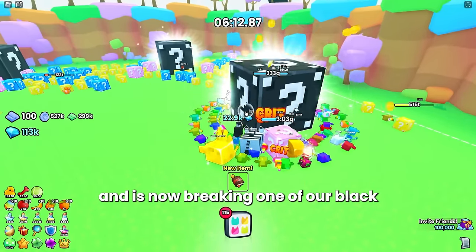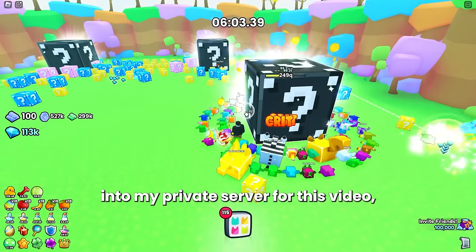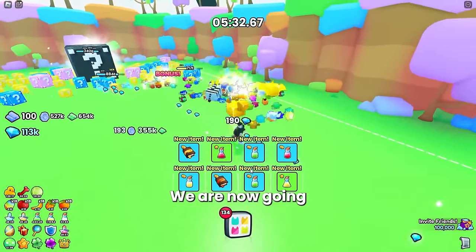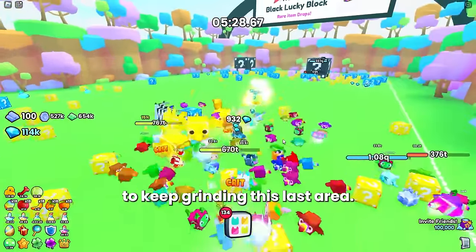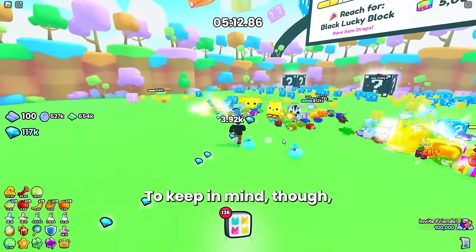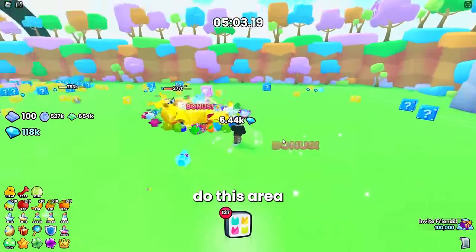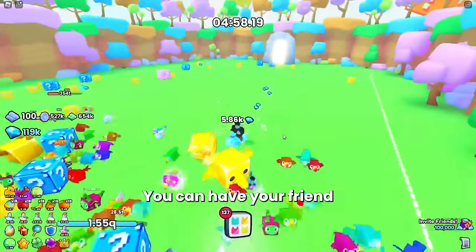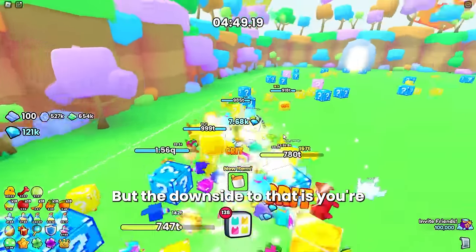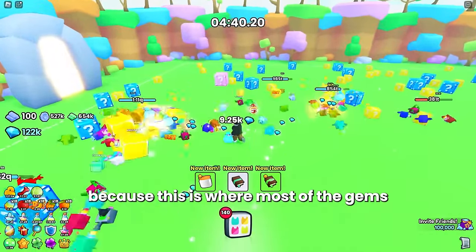Another player joined our lobby and is breaking one of our black lucky blocks, which is annoying but you can't really avoid that — I should have loaded into a private server. Keep in mind this area is multiplayer and you can use friends or alt accounts to clear different sections of the map. You could have a friend clear the front section while you clear the back, but the downside is you probably won't get enough time to destroy all the lucky blocks, and that's where most of the gems come from.